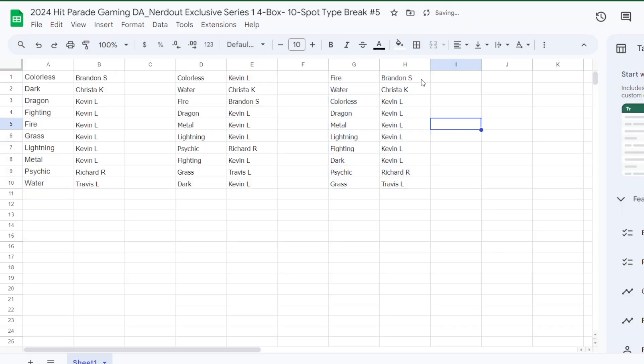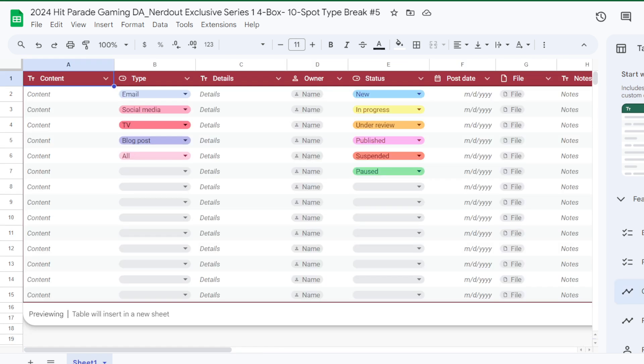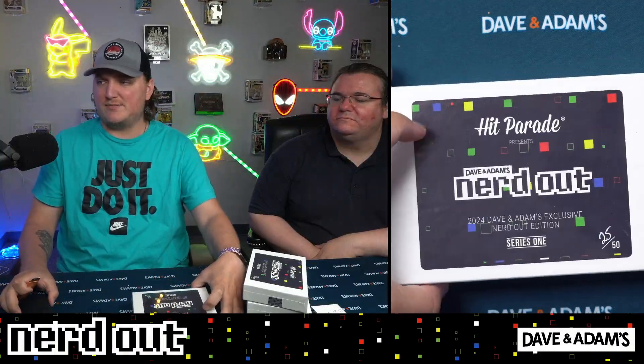All right — Brandon S has fire, Krista K has water, Kevin L you have colorless, dragon, metal, lightning, fighting, and dark. Richard R has psychic, and Travis L has grass. So without further ado, let's do it. Box number 25.